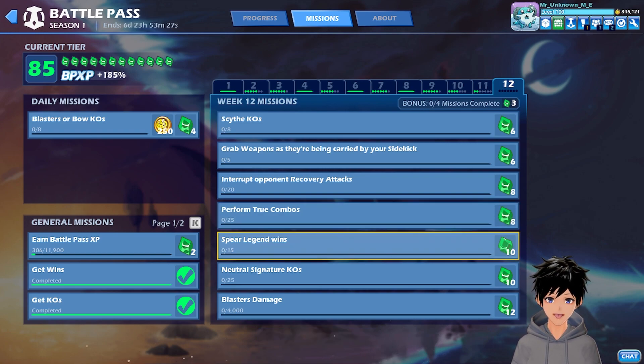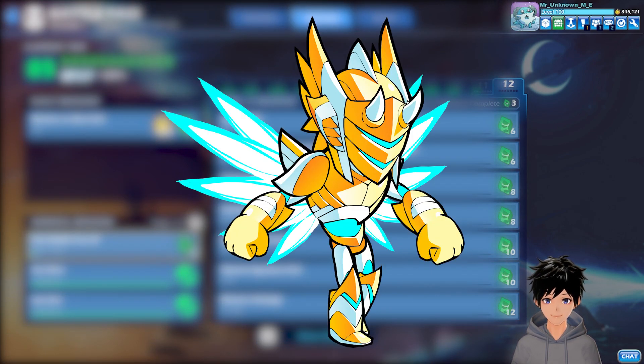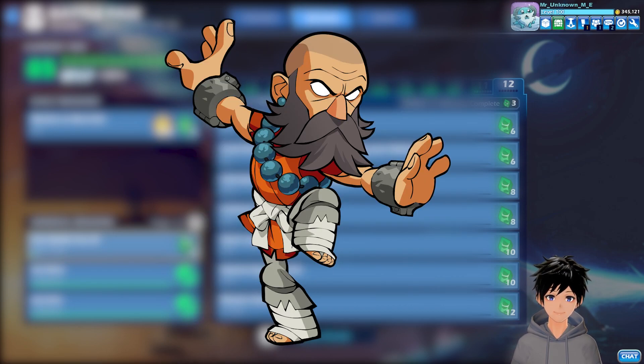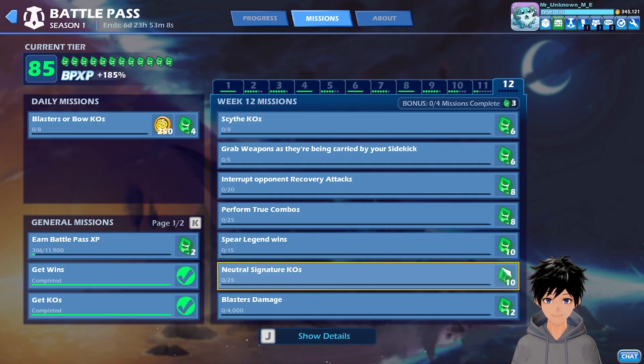Then we have got Spear Legend Wins. For spear legend wins you can use Varion, Nash, Koinai, Atori, Ada, Brin, Wushang, Mirage, Kaya, Dusk, and Archeria. Then we have got Neutral Signature KO — you need to get a KO of your opponent by using neutral signature.